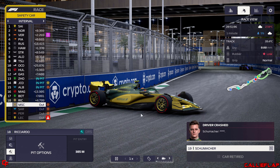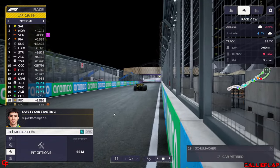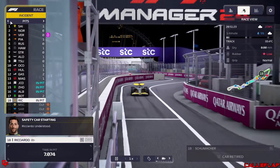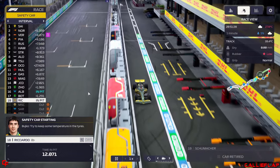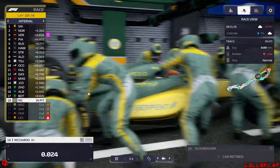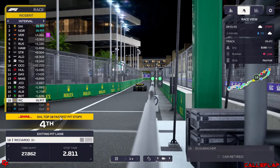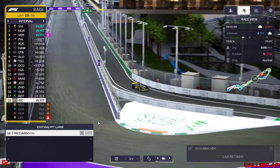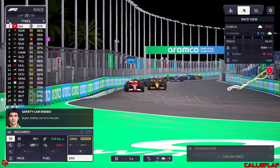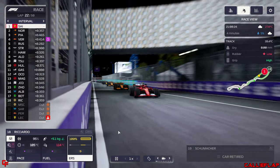We're going to box Ricciardo for some hards under the safety car and go to the end. That is now four cars retired — Leclerc, Perez on lap one, and now Sargent and Mick Schumacher. Daniel Ricciardo comes in for his second stop — quite close to his first — and we put on the hard tyre to do 30 laps. Safety car ends. Sainz is leading the race, Lando Norris second, Piastri third.